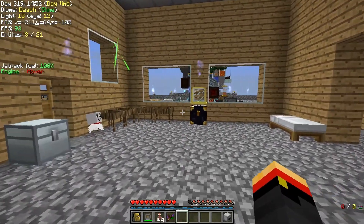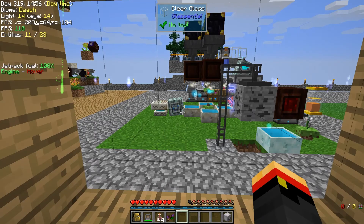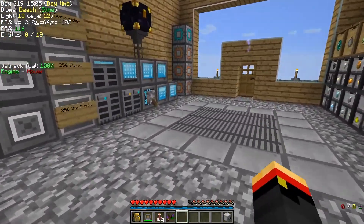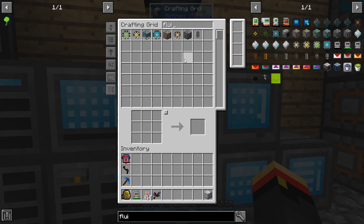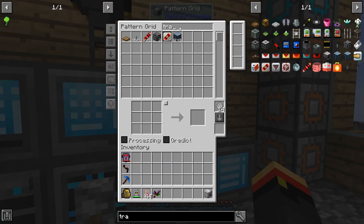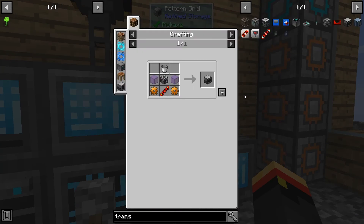This click machine is what's going to put water back into the petal apothecary. For this, it's just going to be this. We're going to need a fluid transposer and a flux point, so let's make those.